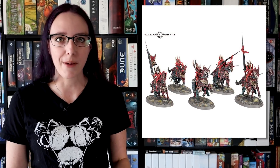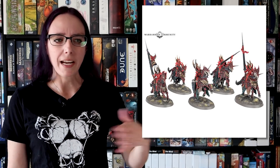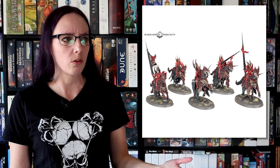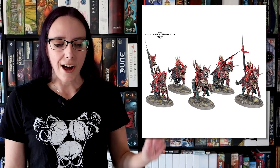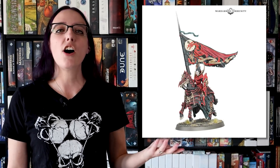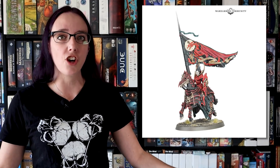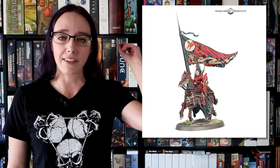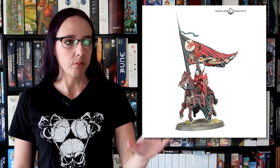Now let's talk about my favorite part and what makes me want this faction so much: the Blood Knights. They are amazing. They are so old world. I want to applaud the Heavy Metal team at GW — whoever painted those models did an amazing job, because the color palette on the Blood Knights, they nailed it. It made me want them even more. That bright red armor — I can't wait to put some Blood Angels red on there, do some highlights with orange, maybe a little yellow.